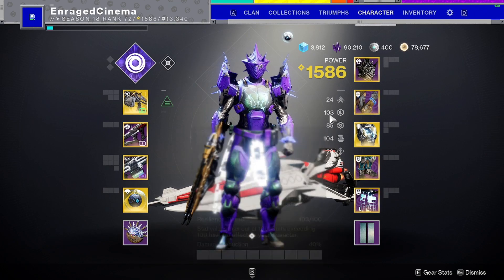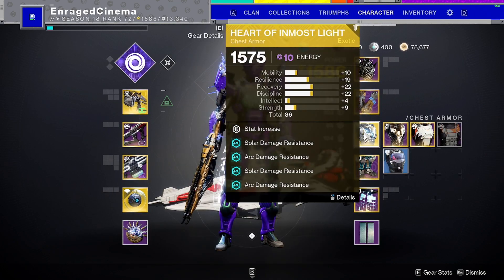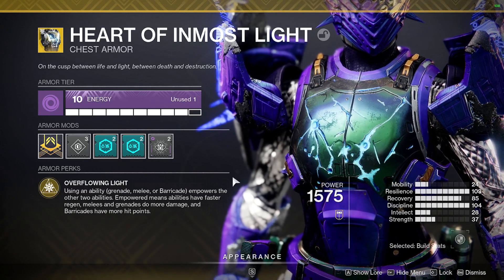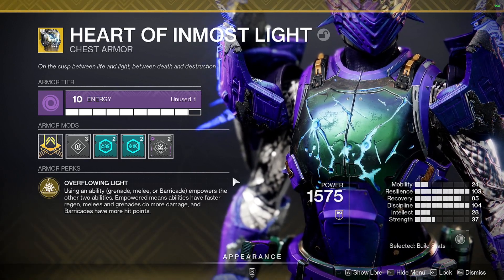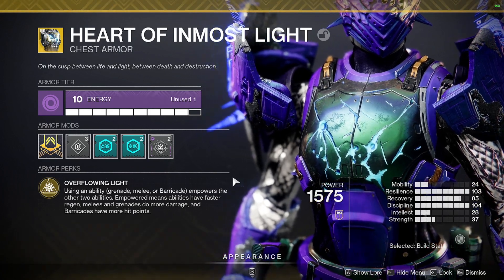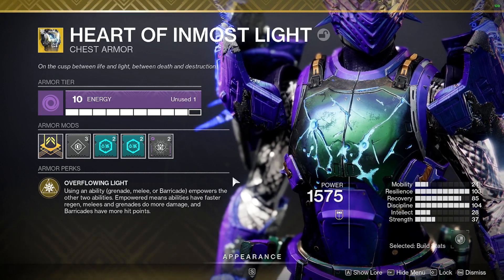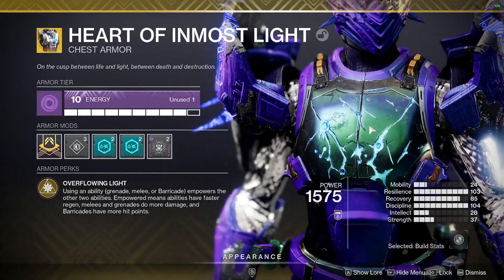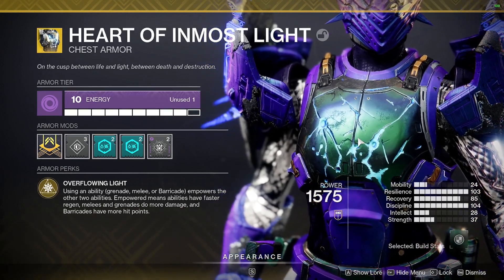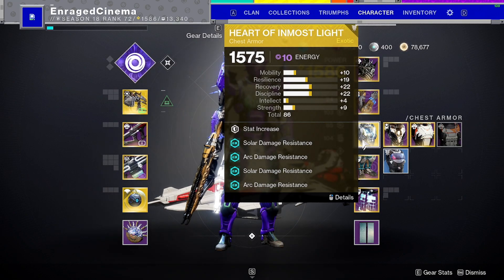Another thing that's really going to help is Heart of Inmost Light. When you use one ability it empowers the other two. You have three main abilities — grenade, melee, and class ability. When you use your class ability it empowers your melee and grenade; when you use your grenade it empowers your melee and class ability; when you use your melee it empowers your grenade and class ability. By empowerment, it means they become stronger and recharge faster. This is a must for this build to consistently have your abilities recharging.